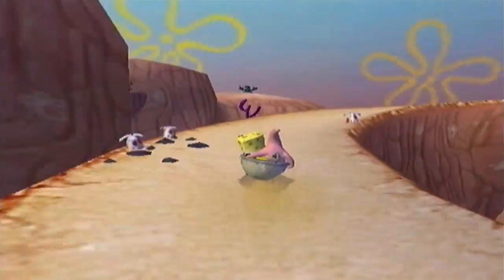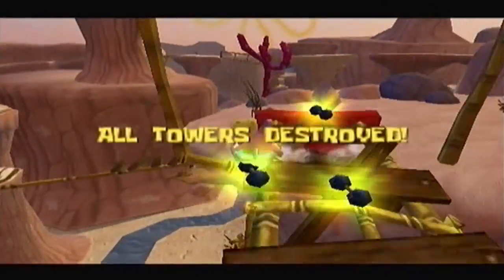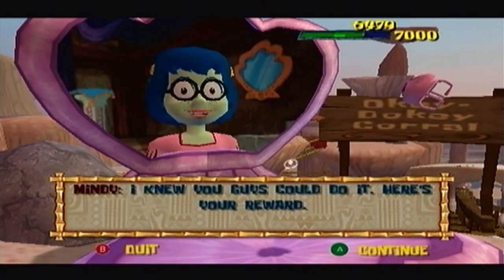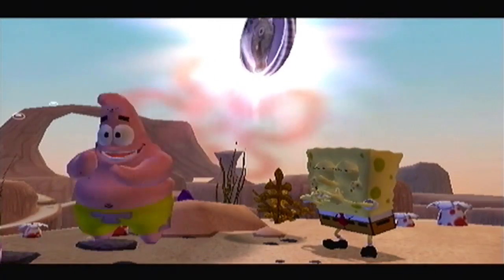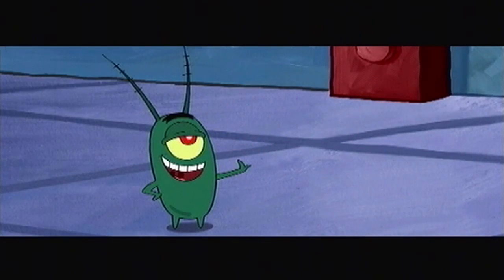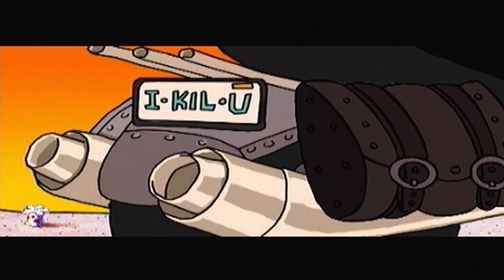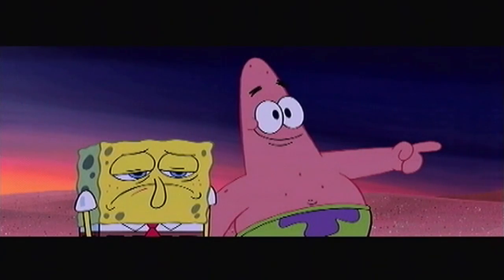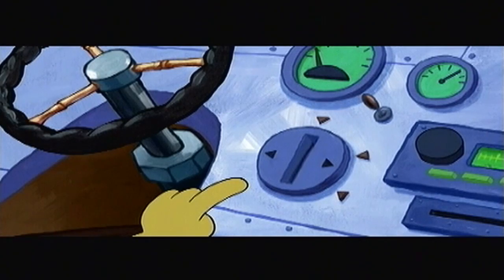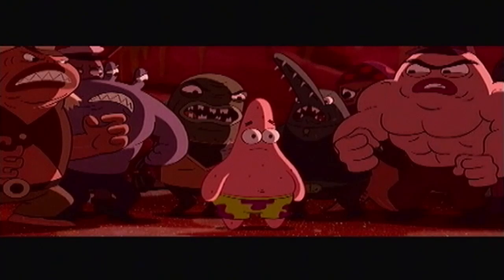Originally, when I started doing this let's play, I was actually planning on cutting back immediately after completing the objective so as not to spoil the next level. But you know what, I don't mind doing a sneak peek. The main objective is complete. Our heroes, having foiled Plankton's evil plans, continue across the desert. But Plankton remains one stubby step ahead of them. He sends someone to make sure that they will fail - a vicious, ruthless killer named Dennis.